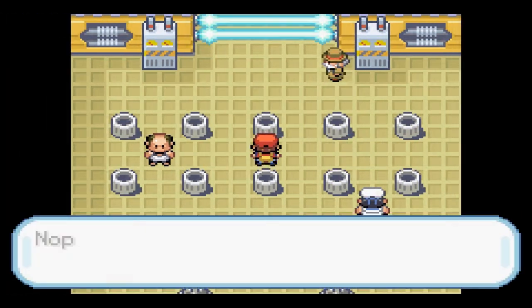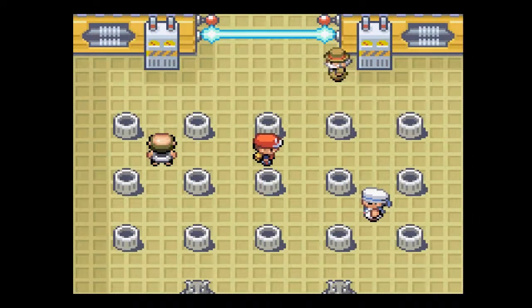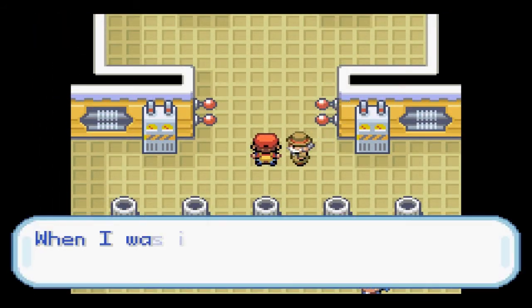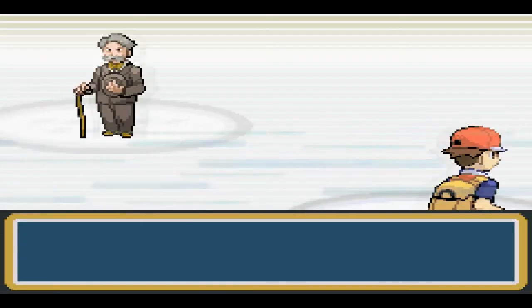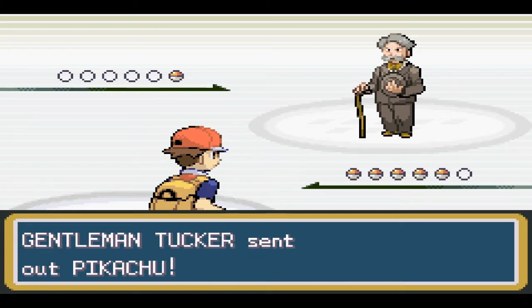Let's go back to this one — there we go, that's how it's done! Now we're gonna fight the trainer here. He says when he was in the army, Lieutenant Surge was his strict CO and a hard taskmaster. He's like 80 years old — why was he a superior officer? Whatever. And he's got a Pikachu.